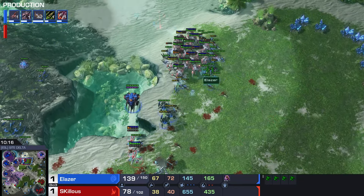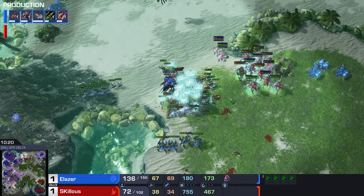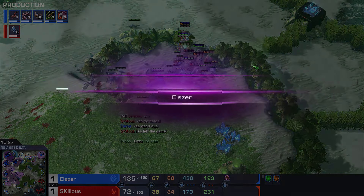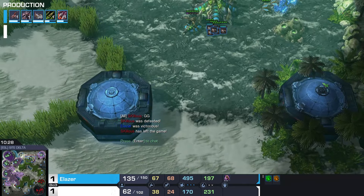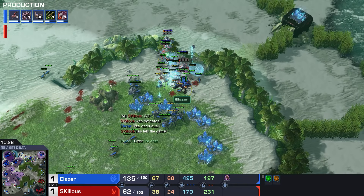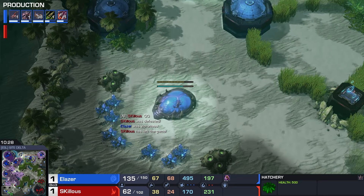Stalkers getting surrounded. The one Blink is not enough to get away from this mass plus one Zergling army. The Oracles are out of energy. And Skillis has to tap out, GG. Did he end up seeing the hidden base? No he did not - didn't get a glimpse of it. So maybe in the replay he will see how thoroughly he got got.